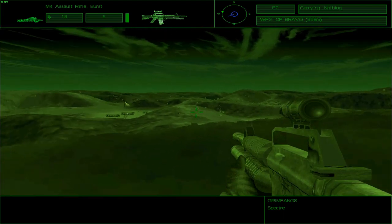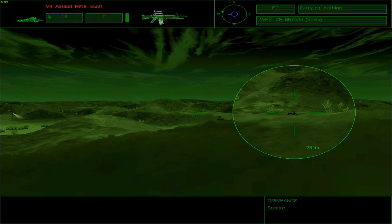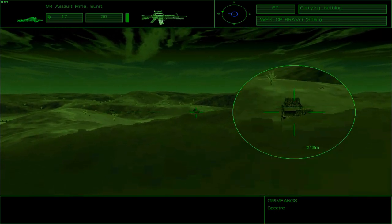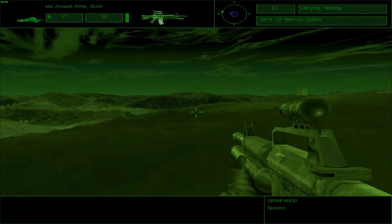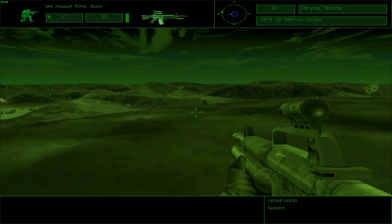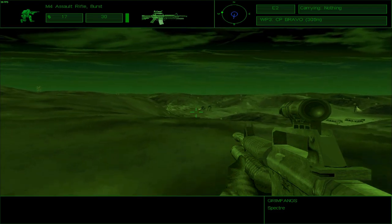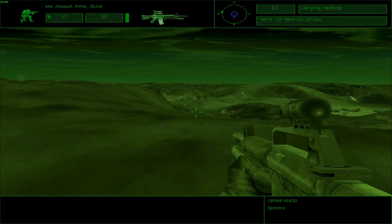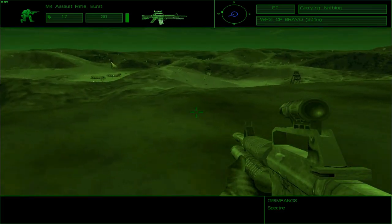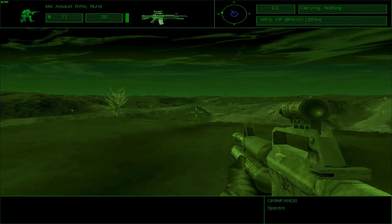Somebody should be up there, I suppose. I wonder if there is somebody — yeah, there is. That guy died. Now, I wonder if these are part of the reinforcements they were talking about. Somebody fired a sniper shot from over that side. What I want to do is isolate this side and finish the people off on this side instead.